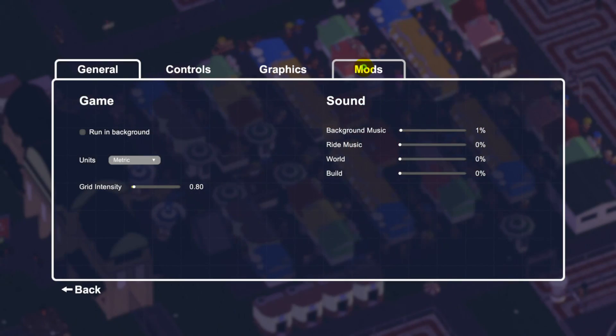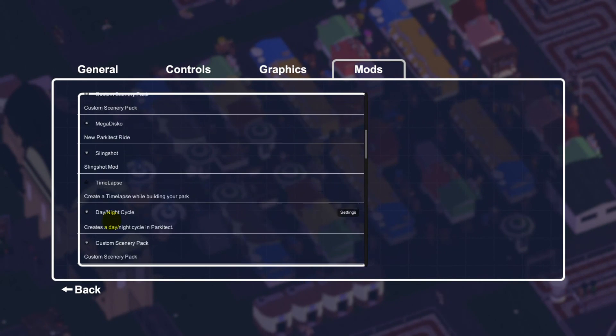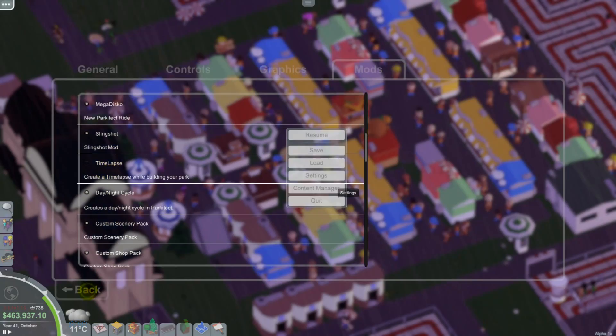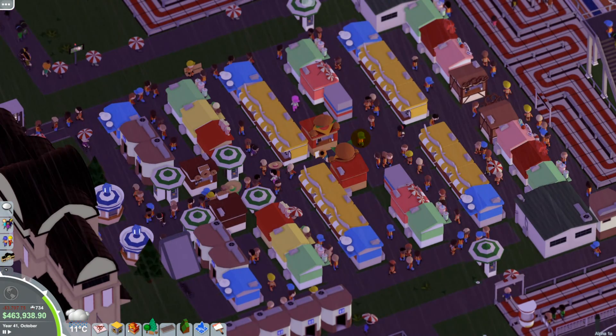I hope this has come in handy. For the time lapse, just press Escape, go to Mods, go to settings for the time lapse, and then just turn it off. So yeah, I hope this has been some help. Peace out.